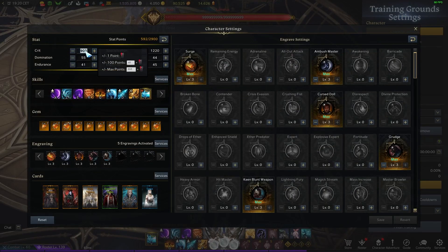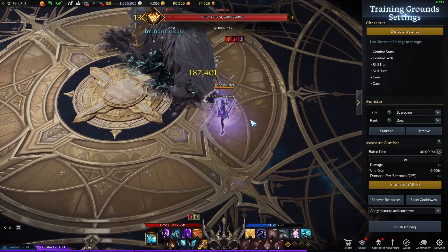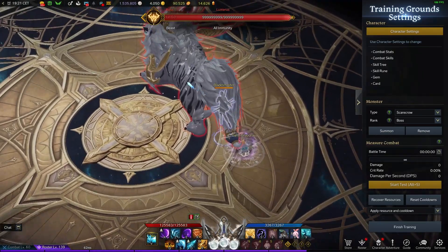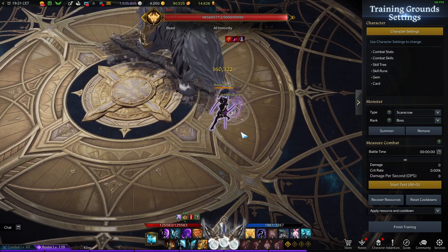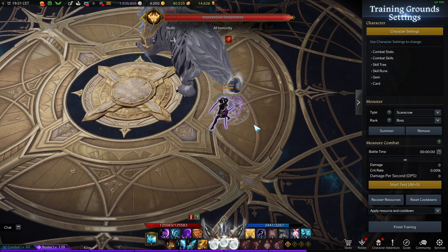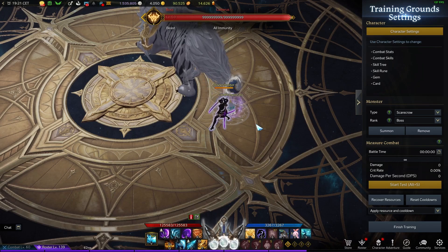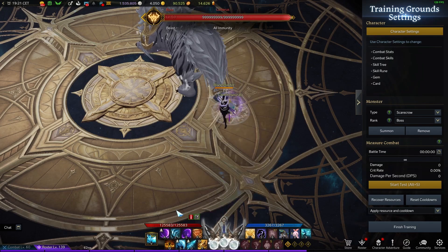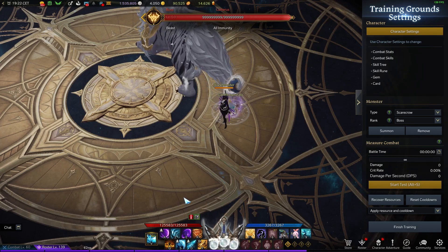Let me show you how much damage you actually lose on surge. I'll max the crit to guarantee a crit and compare best in slot against this build. The budget build hits almost 52 million, while the best-in-slot full spec build deals about 1.3 million more. However, your basic skills will slap way harder with Kimblunt over adrenaline, so you have the potential to deal more damage than best in slot overall.